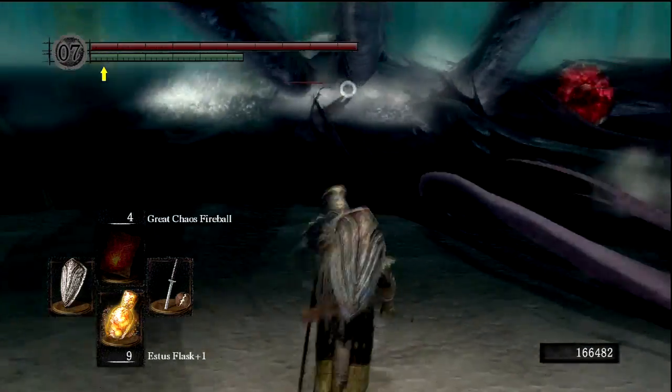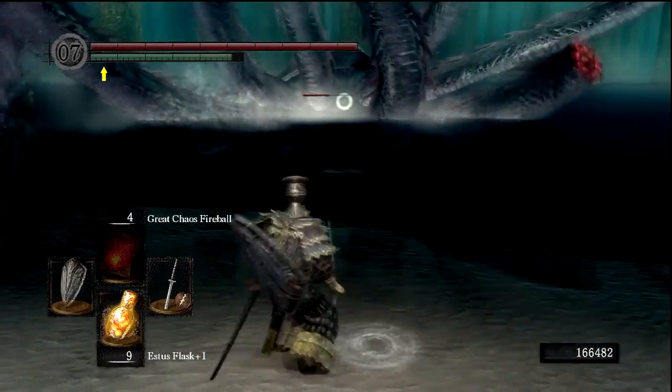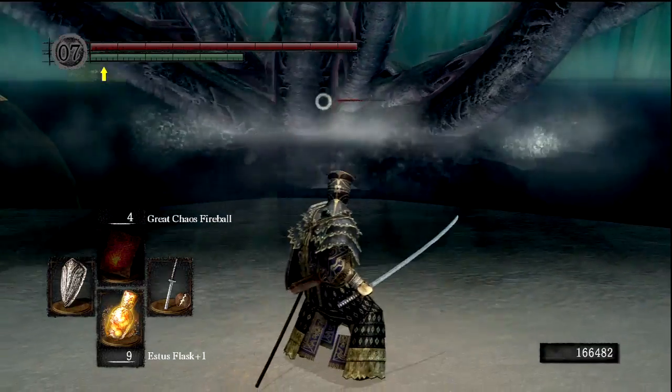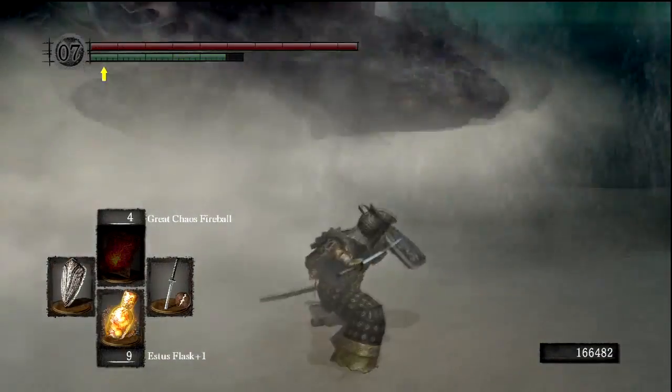So he's gonna back up - usually when he backs up, that means he's trying to do his gush attack again, which I don't want to let happen. Want to get closer, goad him into coming close, and then doing that thrusting attack. Thrusting and gushing - a pretty sexual episode of Dark Souls here.